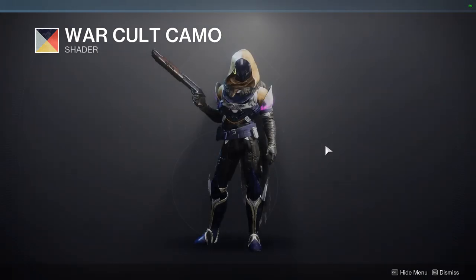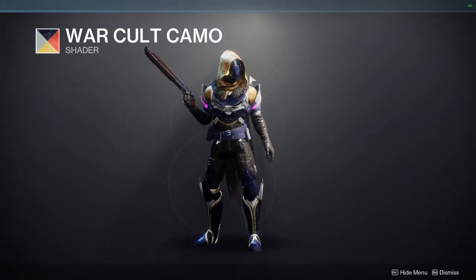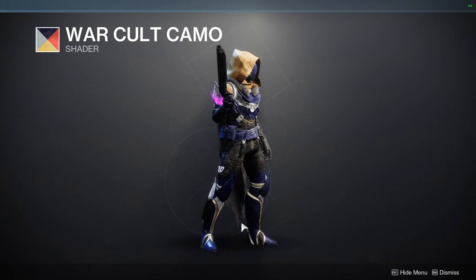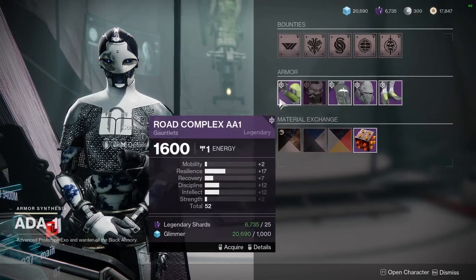And then War Cult Camo, which I'm not the biggest fan of because of the orange. I'm just not a fan of orange, yellow, anything like that. But it is a really good blue if you're going for a complete plate armor look, because as you guys can see from the plate and some of the cloth at the bottom, it looks really cool. That's pretty much it for the shaders.